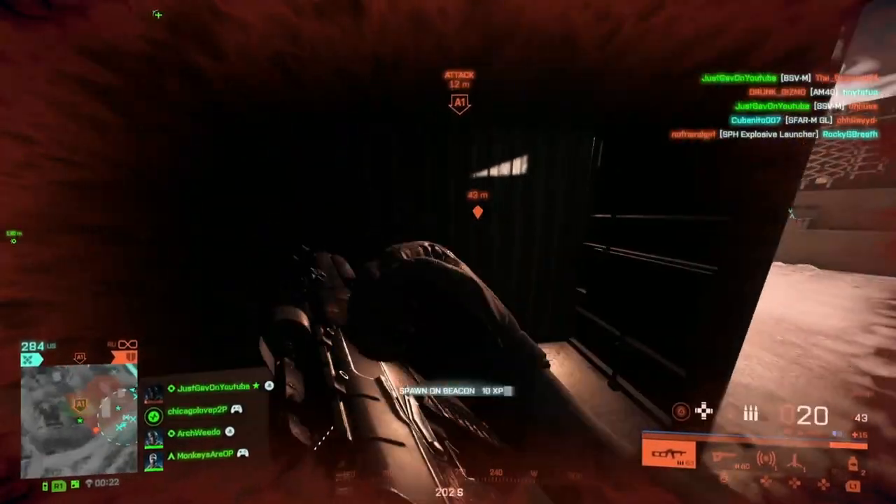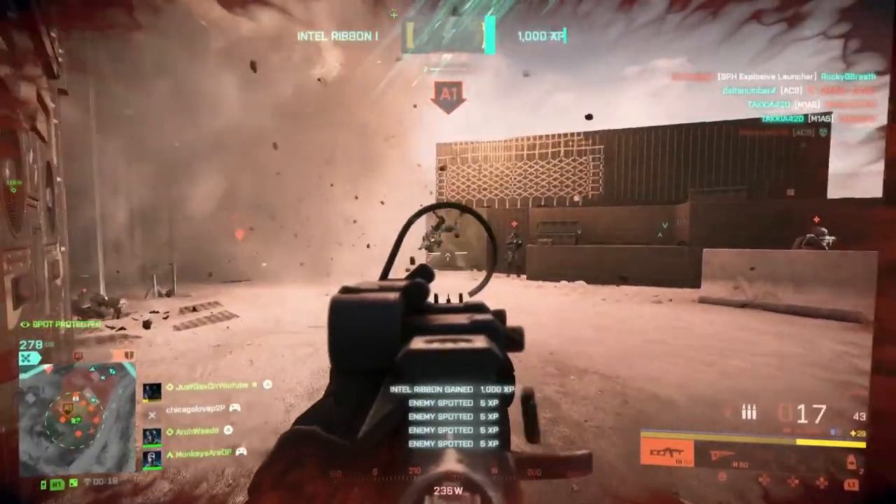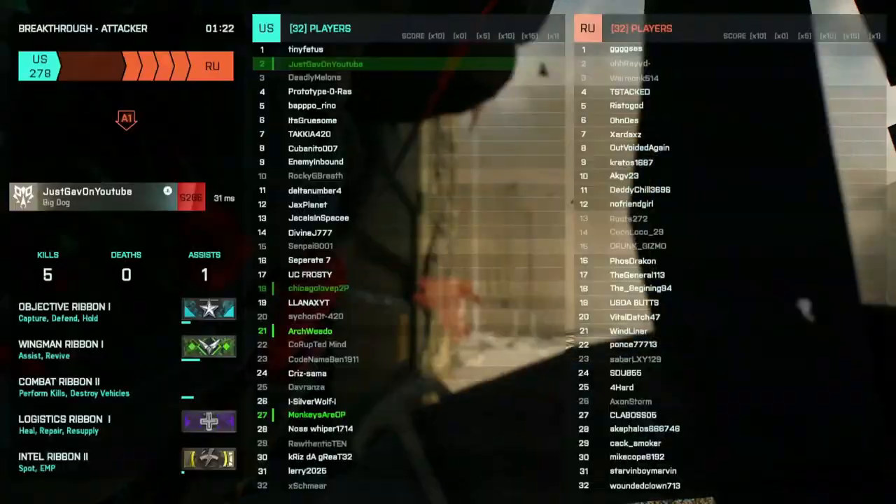First up we got AI soldiers — they did not correctly spawn during the prologue saves, the battle of 24-2. They were too busy reading the instruction manuals we gave them, so we kicked them out and told them to get to work.